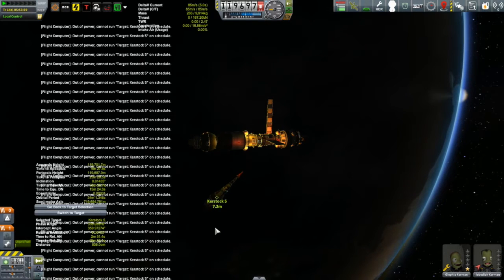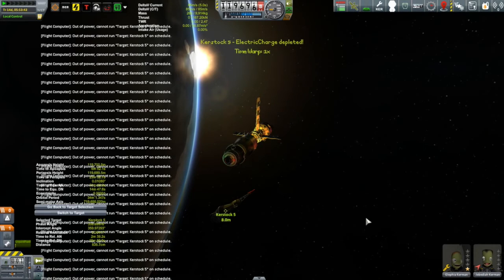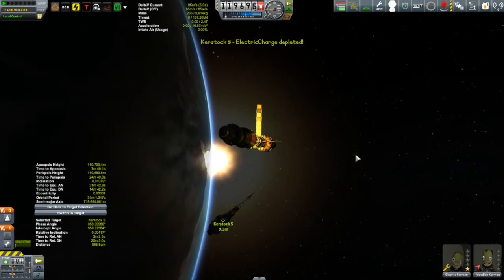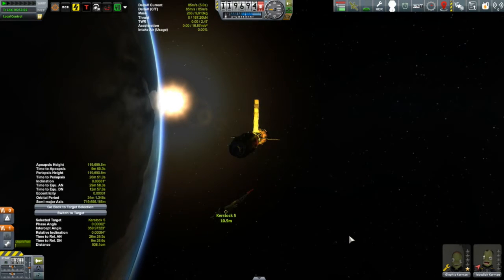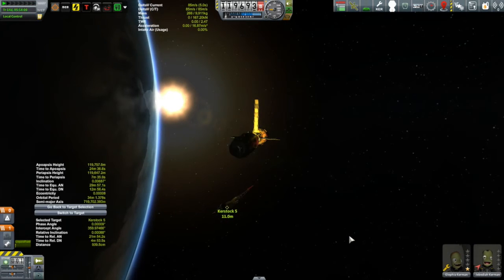The sun's up! Now the white text is gone. I bet the Kirstock is getting power now. I can tell it stopped spinning, so the reaction wheels must have kicked in. That's going to make connecting to it quite a bit easier - I was getting worried it might become a challenge trying to connect to something that's spinning. But that problem just went away on its own, thanks to the sun.